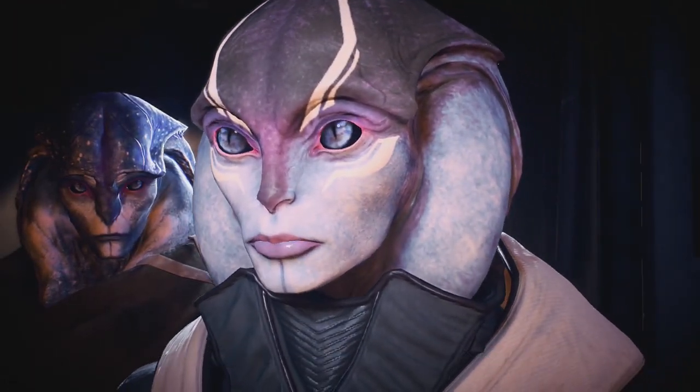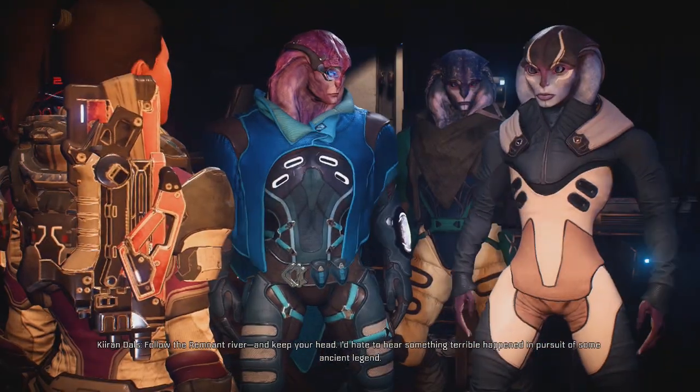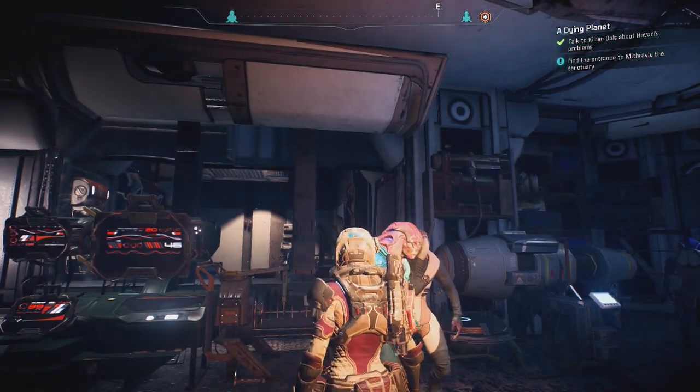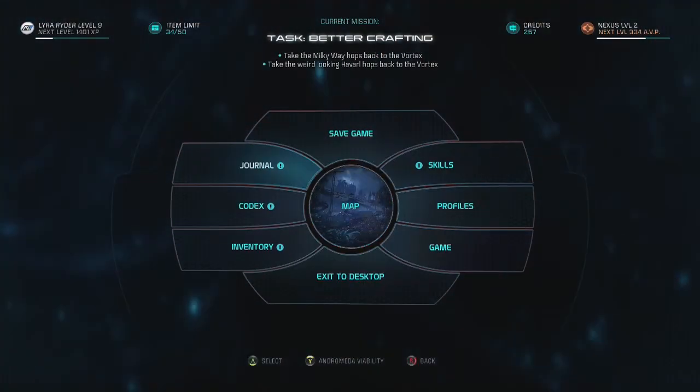We've never tried asking the sages - there could be something in their oral history. Those superstitious hermits don't care about modern Angara. You saw the projections for the planet's survival - what do we have to lose? They trace their families back to a time just after the Scourge. They believe isolation maintains the purity of their histories. The trek up Mithrava is teeming with Remnant - most of us don't attempt it, but maybe you could. But first we need to find the Turian encampment.